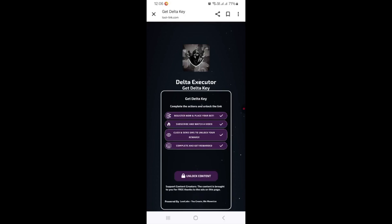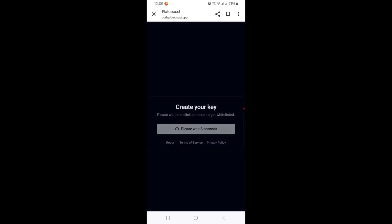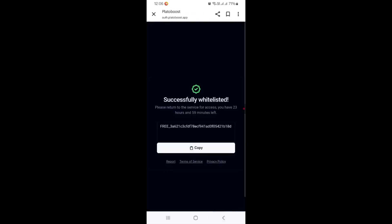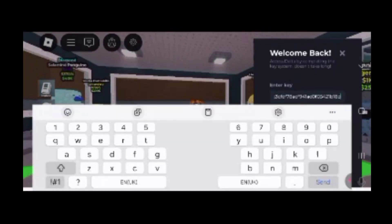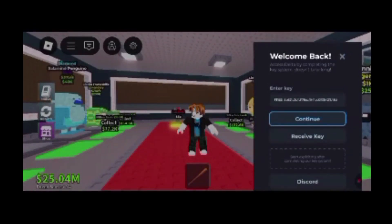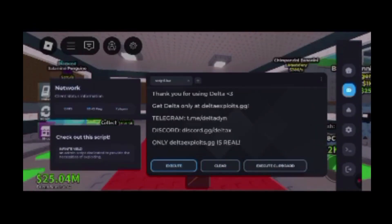Now, after all of the countdowns have ended, click on Unlock Content. You will be directed to another page where you have to wait for a bit and then click on Continue. You will see a page displaying successfully whitelisted. Copy the key from there, go back to Delta Executor, paste the key beneath Enter Key, and now you have your Delta Executor ready to execute any script.